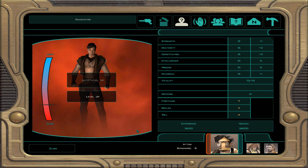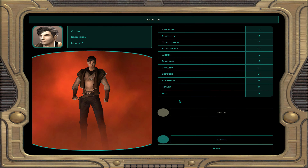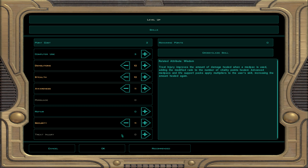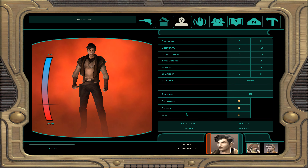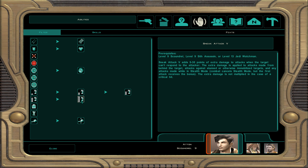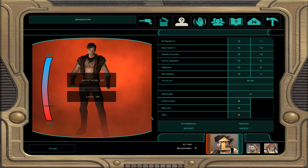At character level 9 we've already made some dark choices and Atton has started to be influenced. Skills: demolition, stealth, awareness, and security. We get sneak attack 5, which does 5 to 30 extra damage on a sneak attack — getting up to a maximum of 30, which is very good early on.